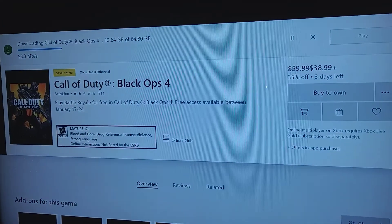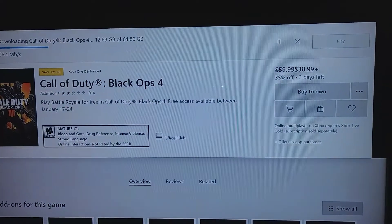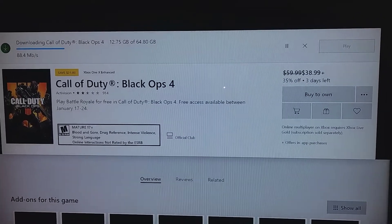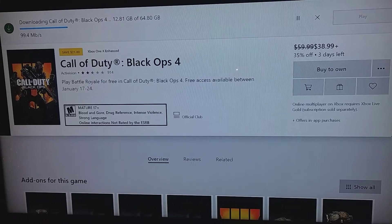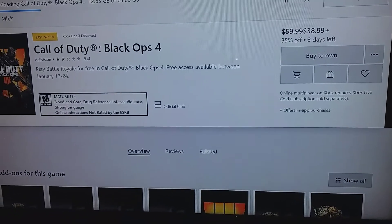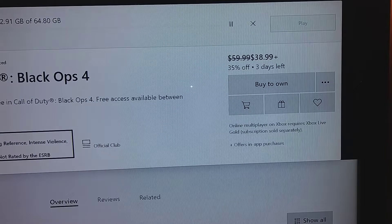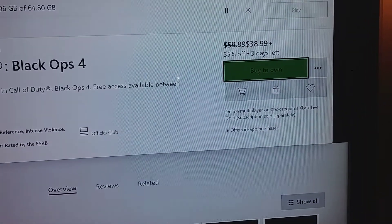Hey, what's going on YouTube. So you'll go to the Microsoft Store or your Xbox Store and punch in Call of Duty Black Ops 4, or it should be right on the front page saying free trial. Click on it, bring the page up that's going to have all the information to buy it.